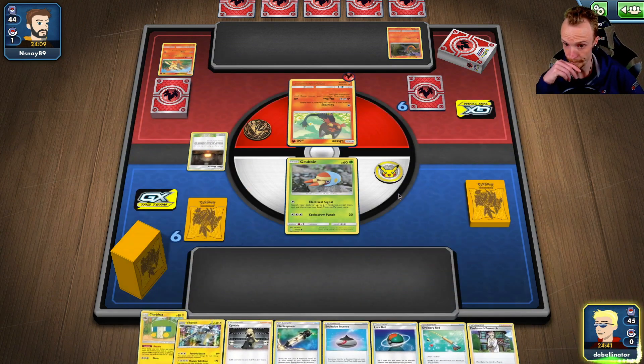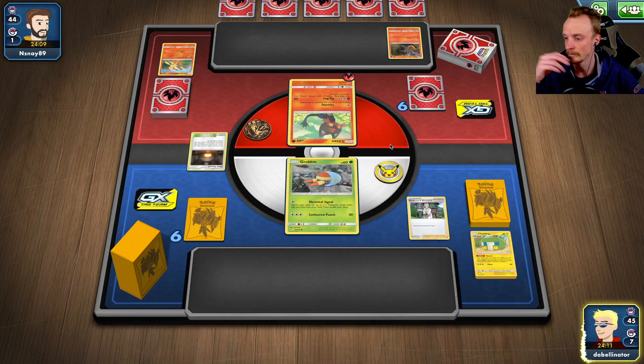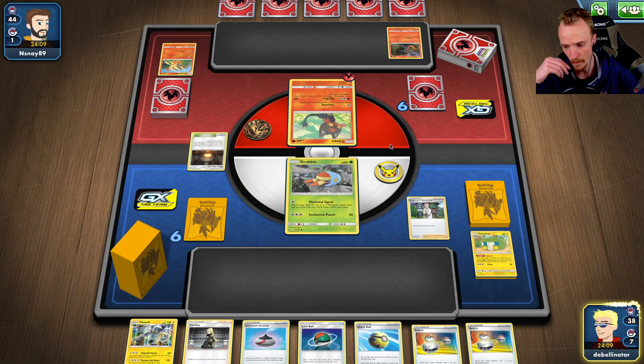Alright, so no Welder, no Supporter actually. Charger Bug feels like a really bad play. The question is, do I Research this and just start again? I lose an Ordinary Rod — I've only got one left for the game. I lose a Lure Ball but I've got three of them left. I am throwing a Charger Bug and Vikavolt away in the process. I think we Research.